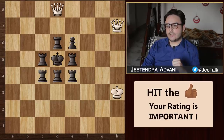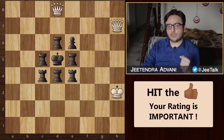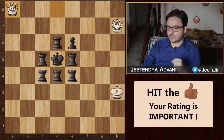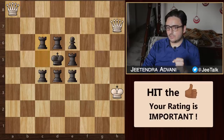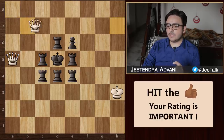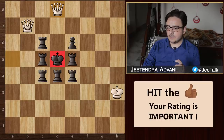The 2 obvious choices for most of you would be Qa8 check or Qb7 check. But which one is better and how do we proceed? If we look at Qa8 check, then black has 2 options. He obviously can't block with this rook because then Qd7 would be a checkmate. So he has to block with this rook. Now we go for Qa5 check. Again, he cannot block with this rook because then you can bring in your other queen and pin his rooks, which results in a checkmate just like this.